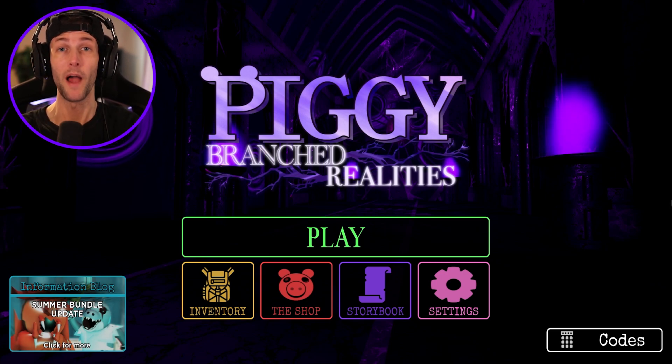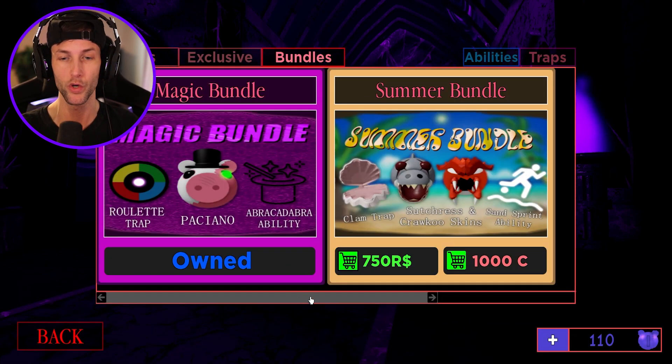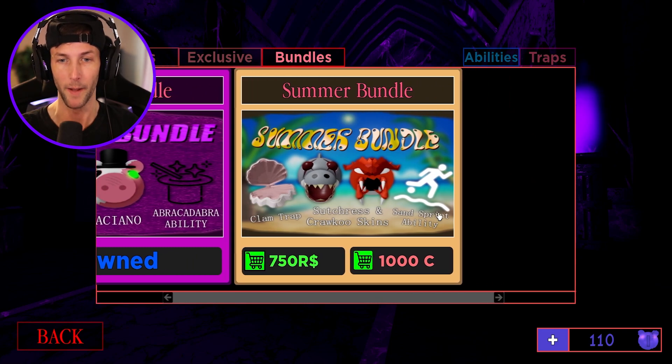What's up, you guys? Welcome back to another Roblox video. Today we're going to be playing Piggy Branch Realities for their new summer bundle update. I think we get like two new skins. Whoa, look at that — a shark and whatever the heck this red thing is.